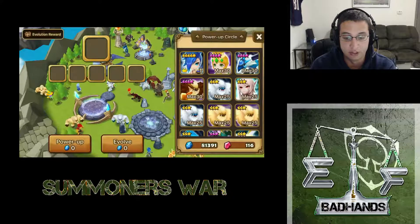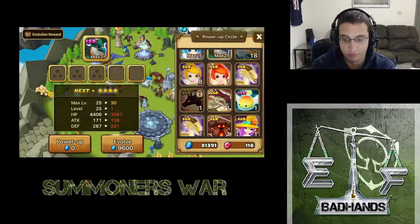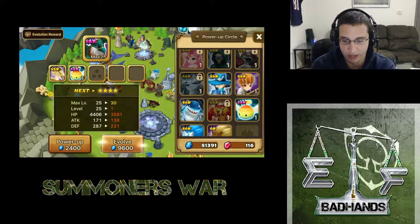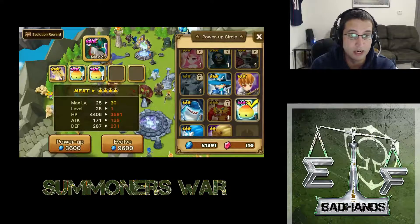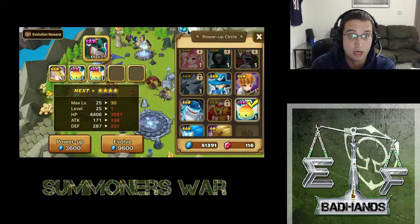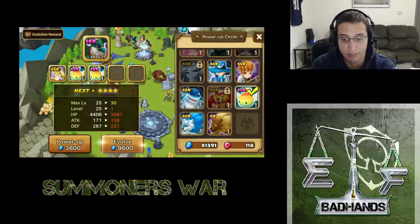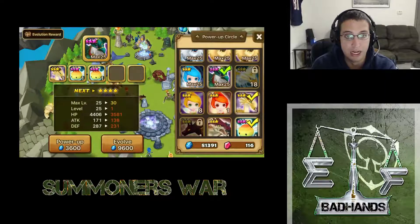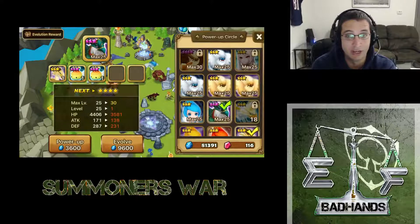We're gonna take that and also evolve Bernard. We're gonna feed one of these wind serpents and a rainbow mon - I've got another rainbow mon - so wind serpent, rainbow mon, rainbow mon. The reason I'm eating the wind serpent is because I can farm him again, he is farmable, so I'm not too worried about getting him again. These other monsters I might want to keep one or two of. I ate that first bounty hunter because I summoned another one - not that I'll probably ever use a water bounty hunter, but I've got one in case I need it.